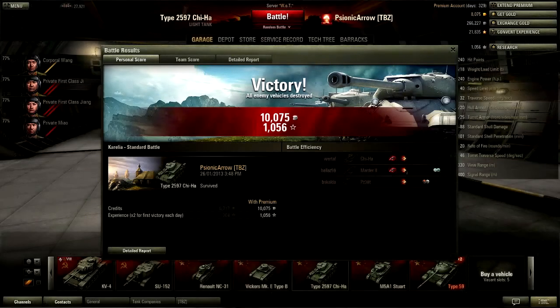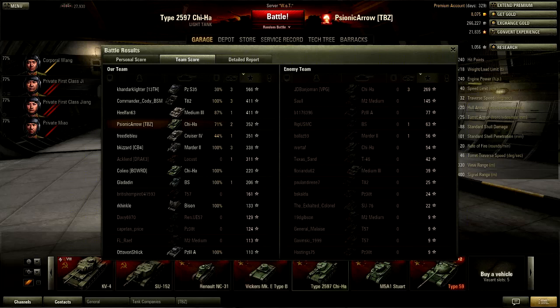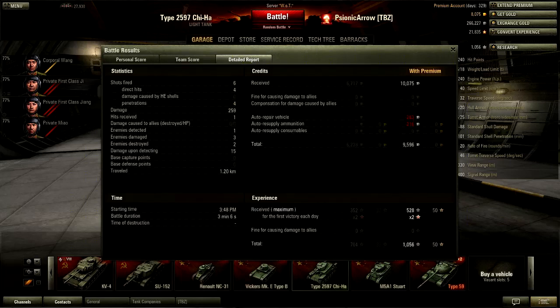Let's take a look at the stats: 352 points of experience, which is probably average for a tier 3 tank. I got 2 kills, down to 71% health. Credits earned: about 6,000 non-premium, 9,000 with a premium account. I did exactly 259 points of damage to the enemy — not that much. 4 hits out of 6 shots. It wasn't exactly a 100% crew, but you can't ask for much.